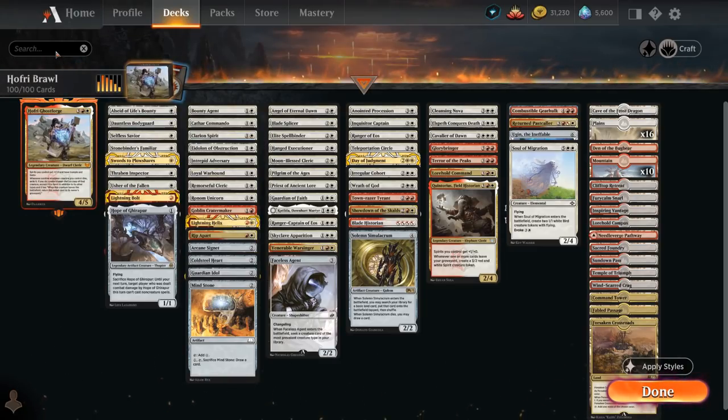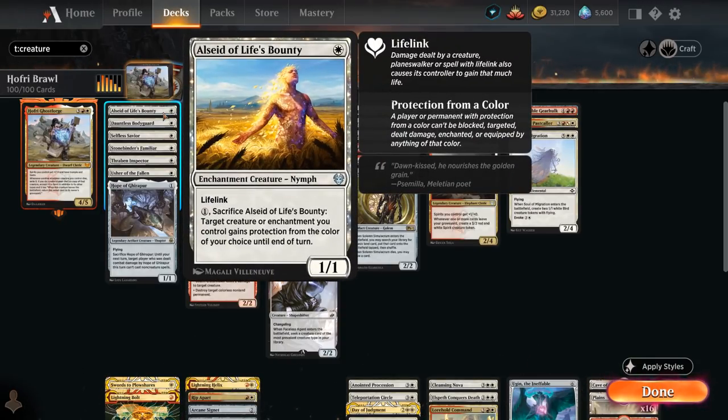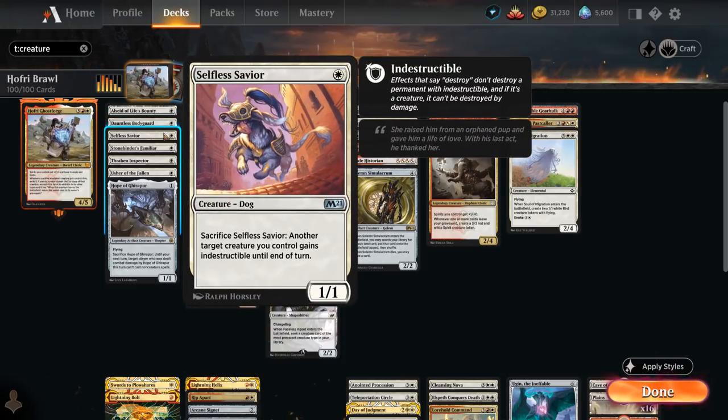Let's take a look at the entire deck starting with our creatures. At one mana we've got a bunch of ways to protect Hofri, including Alseid of Life's Bounty, which we can sacrifice for one mana to give a creature or enchantment we control protection from the color of our choice until end of turn. We've got Dauntless Bodyguard, which we want to play after Hofri so we can sacrifice the bodyguard to give Hofri indestructible.